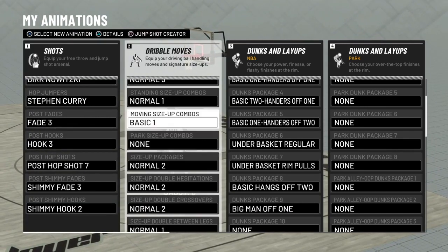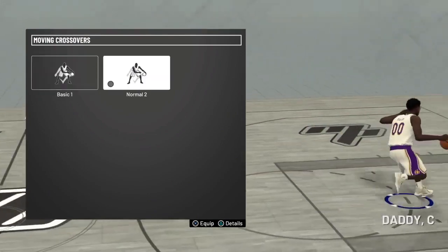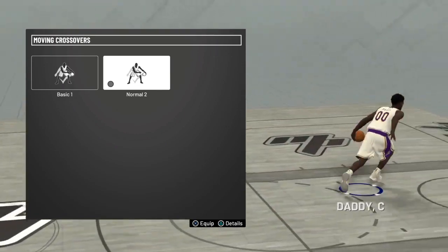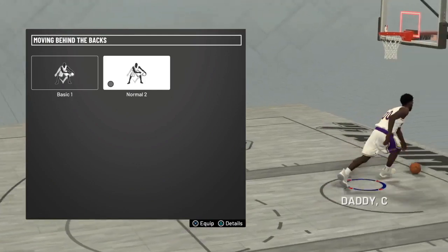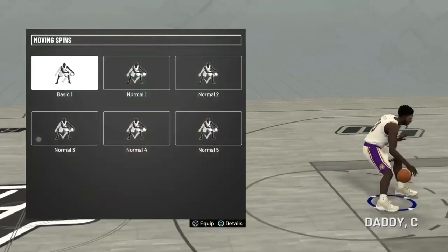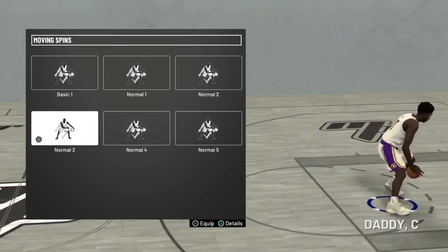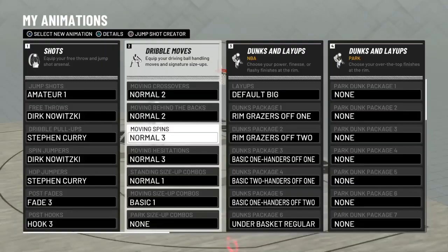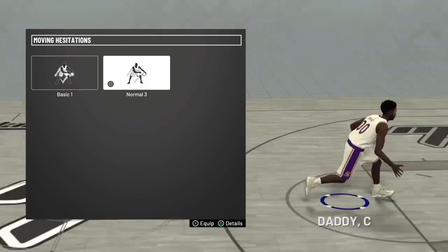For more of these dribble moves — this is what a lot of people need to see. Fast crossover 2K17, you already know how that goes. You got normal two behind the back, hella fast down, fast come down, threes court — spamming that. Normal three spin, fast spin off the court, and it gives that little animation where you won't be losing the ball. Hesitation three gives a nice little hop.